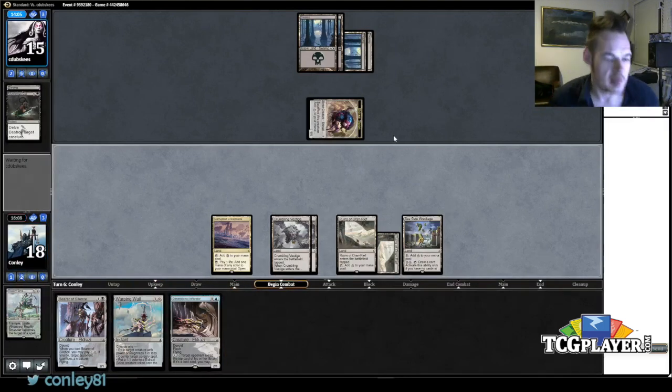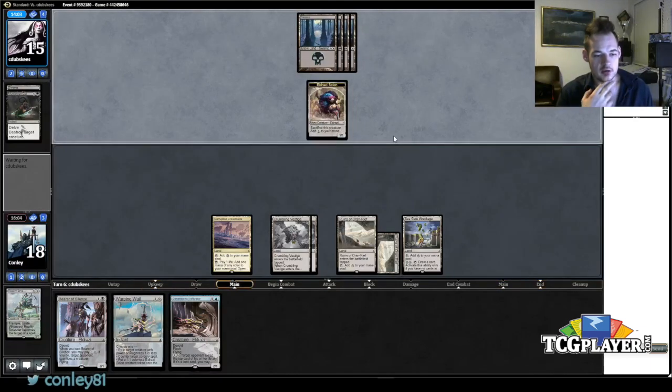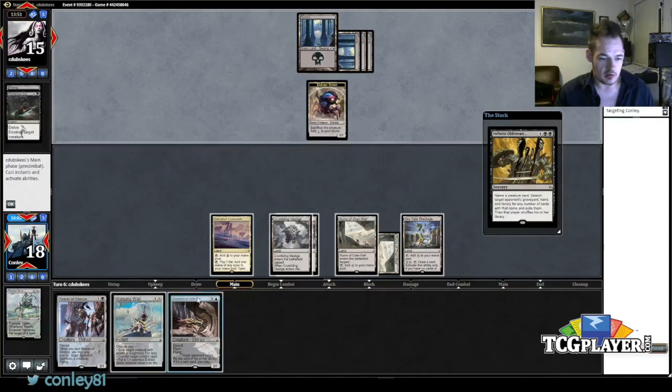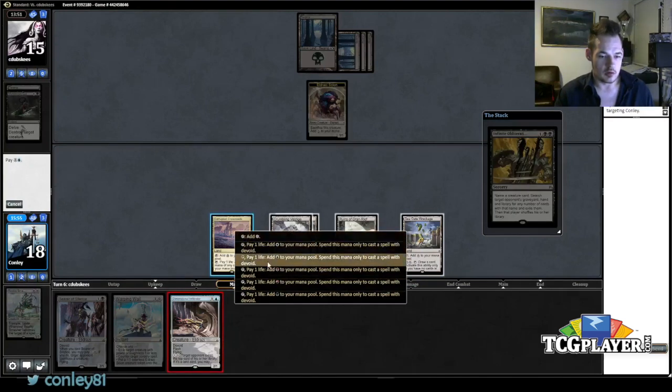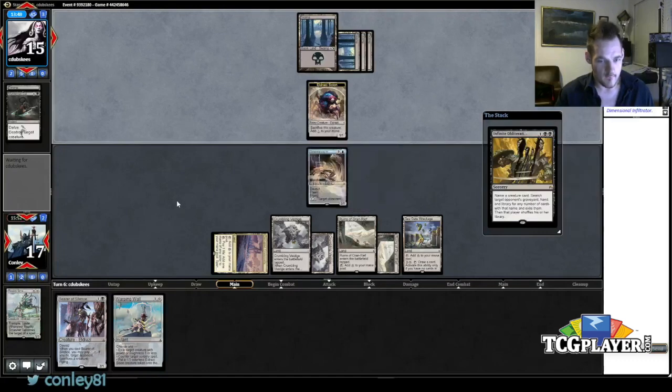That's pretty good. Alright, so I'm pretty sure what I'm going to do here is play Dimensional Infiltrator at the end of his turn, Warping Wane that token, then untap and Bearer of Silence the Kalitas he's going to cast. I'll have Seagate Wreckage to recoup on cards, and I have two Ruins of Oran-Rief — one is going to get a counter this turn, two will get counters next turn. He's going to cast this guy. Assuming he's not naming Bearer of Silence here — it's going to be Thought-Knot or Reality Smasher.